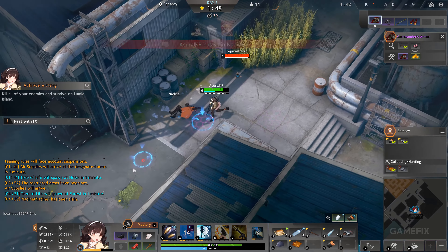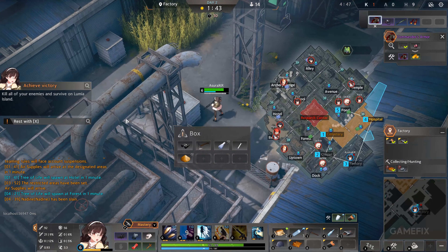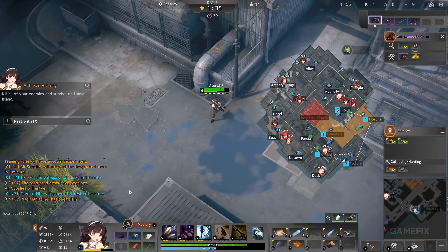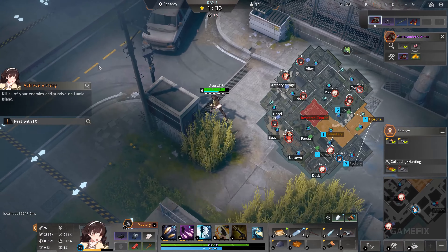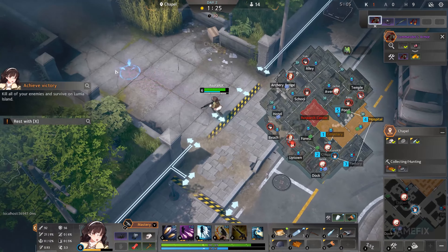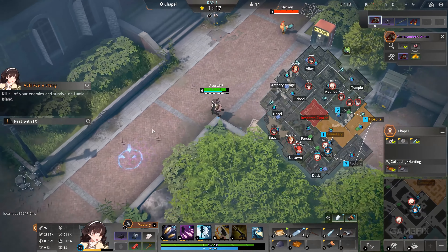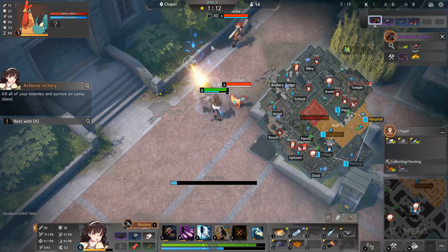Eternal Return is a unique multiplayer online survival arena combining strategy, mechanical, and aesthetic characters. Taking place on the deserted Lumia Island, the shady organization known as Aglaia is conducting experiments on living human beings in search to perfect a new race of extraordinary humans. Craft tons of different weapons and armor, fight up to 17 other players solo or with friends, and survive to be the last one standing. Set in the same universe as the original Black Survival, Eternal Return brings the well-known characters of Lumia Island to a new, exciting Battle Royale, MOBA, and Survival mixed game.